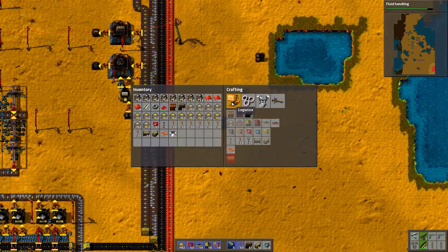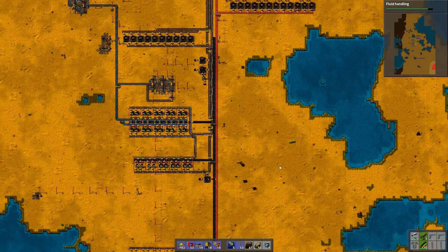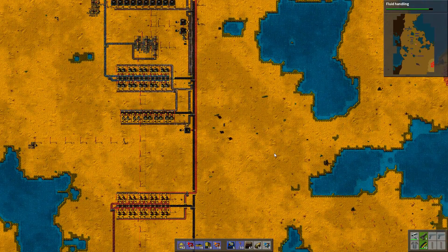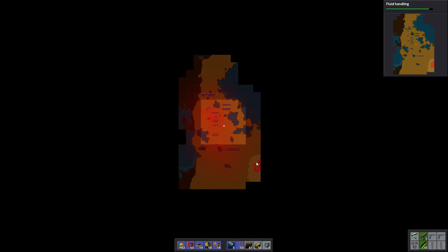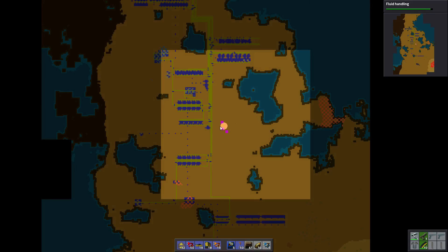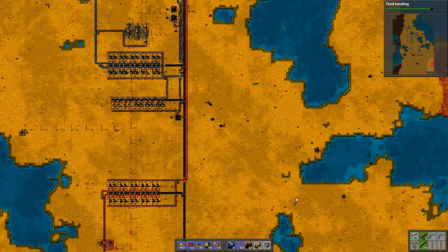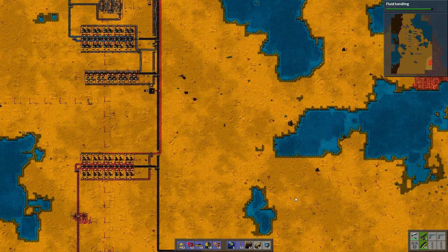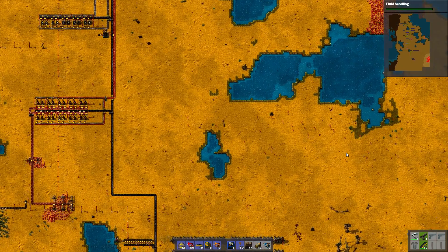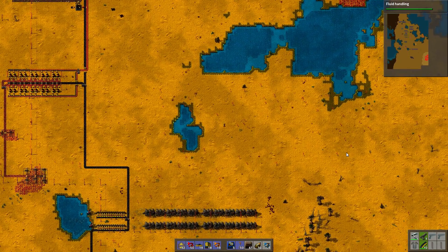I don't need heavy armor for anything. I kind of lost track of what I need. I could just go around and explore a bit. There are some scary creatures there. I need to find more oil — I had some oil here but that's definitely not enough. I'll just let it run for a while and go for a short exploration.